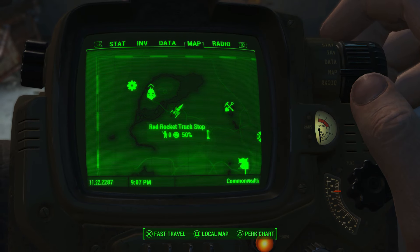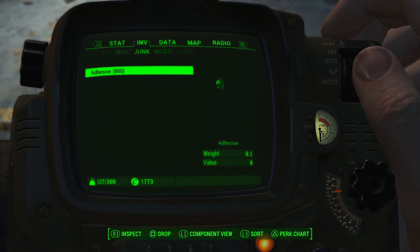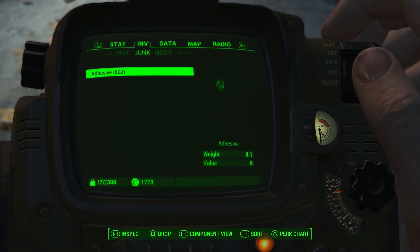First you want to go to a settlement where you can use the workshop. I'm at the Red Rocket truck stop here and as you can see I can use the workshop. Then you want to figure out what it is you want to dupe — for junk or resource, I'm going to be using adhesive here, but any junk or resource item will be dupable with this glitch.